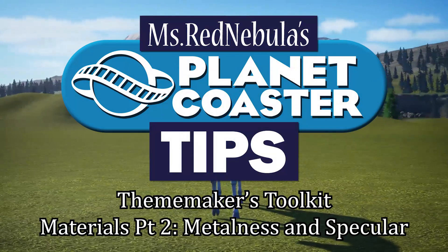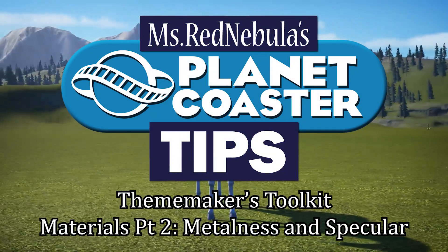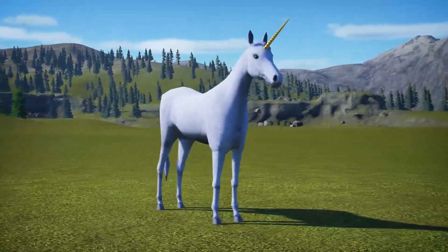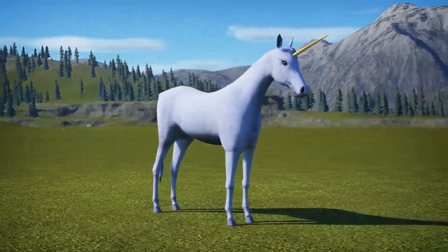Hello there, and welcome to Ms. Red Nebula's Planko Tips, Theme Maker's Toolkit Edition. In the last video, I covered the base color and how to get rid of that shininess that appears on in-game Planet Coaster Toolkit items by default.